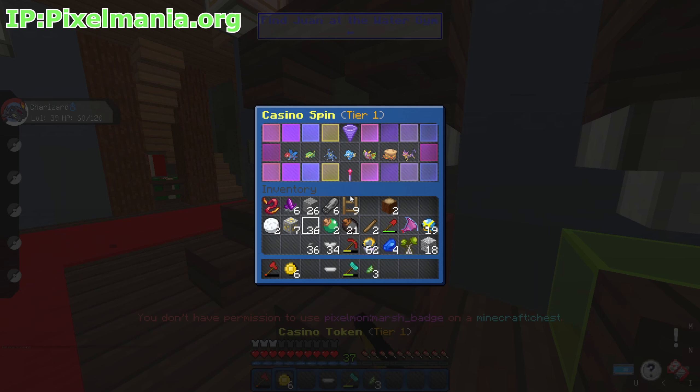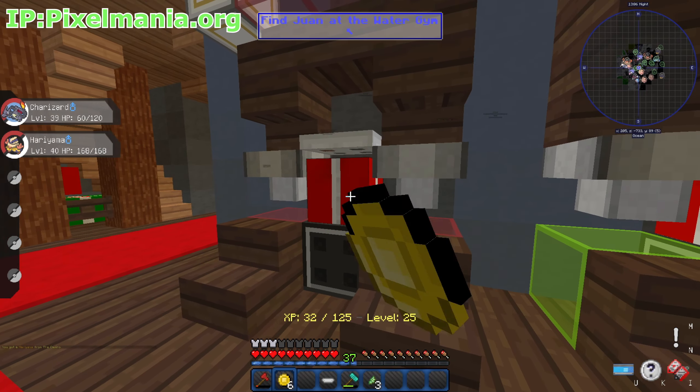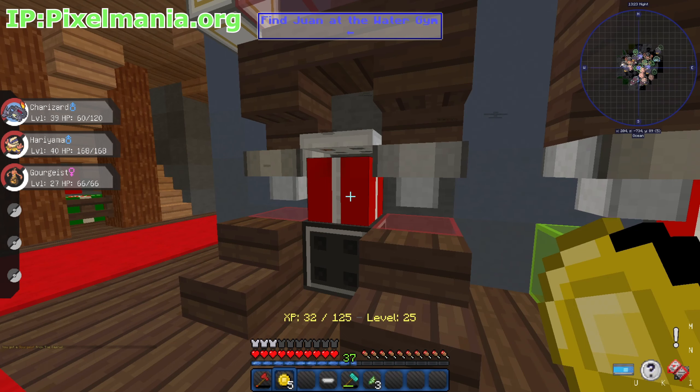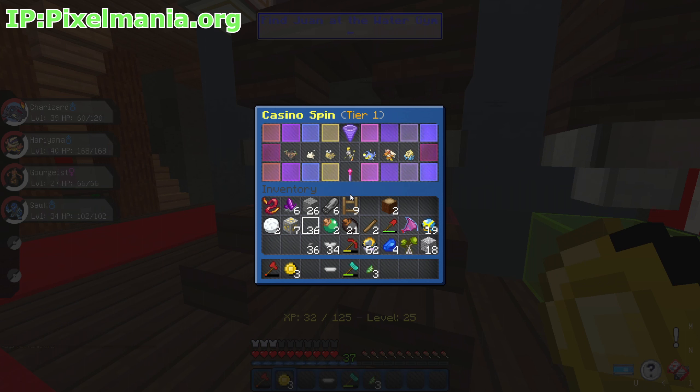We're back and opening more casino spins. Let's see if we can get an insane Pokémon. Got a Yamask — probably said that wrong. Opening another one: there's Onix, Graveler, lots of good ones in here. Got Garchomp — I keep butchering these names. Hopefully we get something rare. What's that — Sawk? Yes, we got Sawk! Not bad levels either.